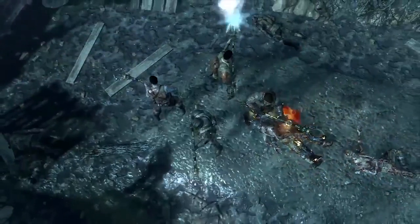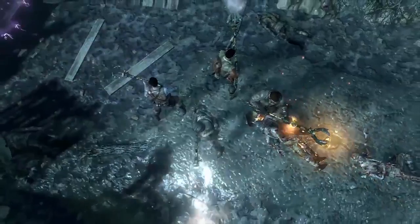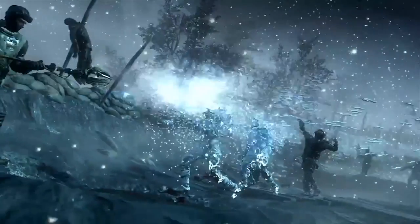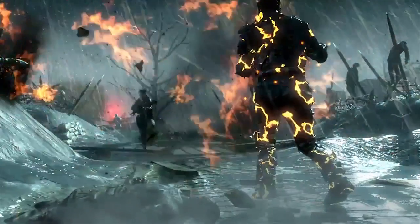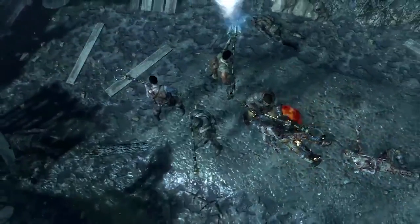Call of Duty just released a new trailer and in it had some gameplay of these new elemental staffs, or the new wonder weapons in the map Origins. There are going to be four different elemental staffs, all having their own powers and abilities. This is the first time that Treyarch is going to actually put four wonder weapons in the game, so we will no longer have to be fighting for that weapon — every player can have one at once.